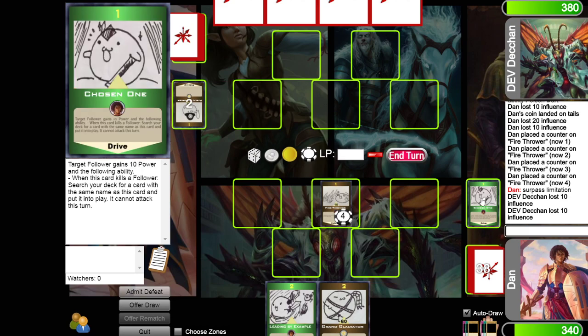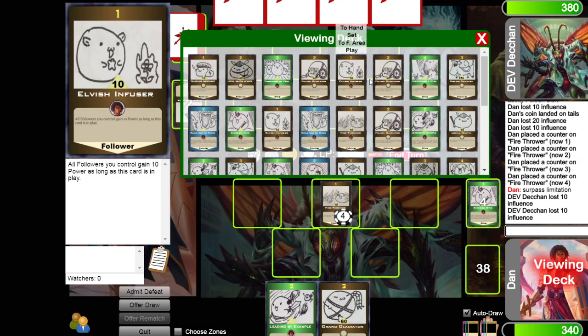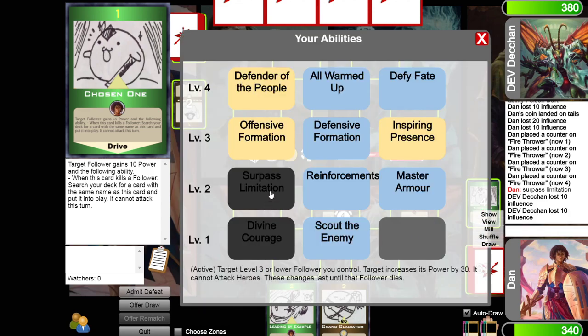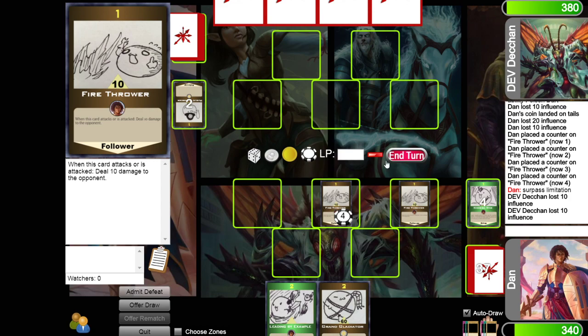Because of Chosen One, I get to search my deck for another fire thrower. But it can't attack this turn. The 30 from Surpass Limitation is permanent — it looks like I'm just sticking at 50 with fire thrower.